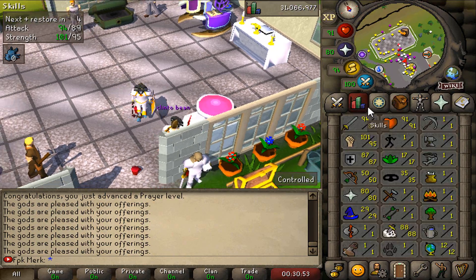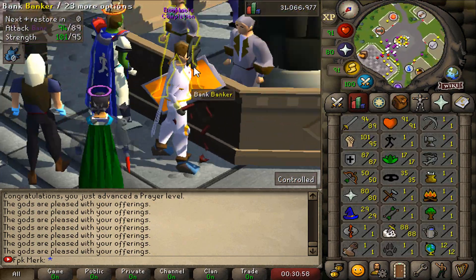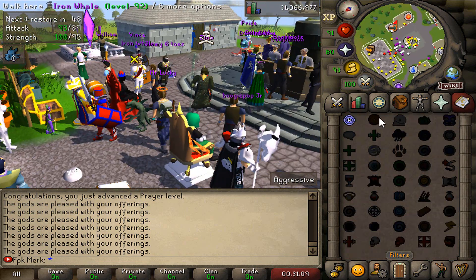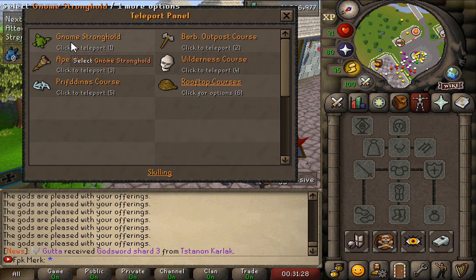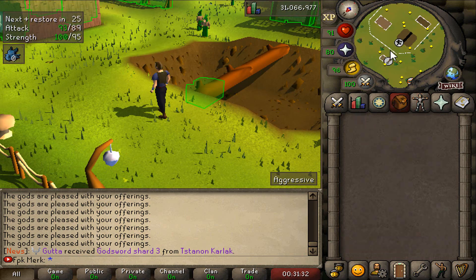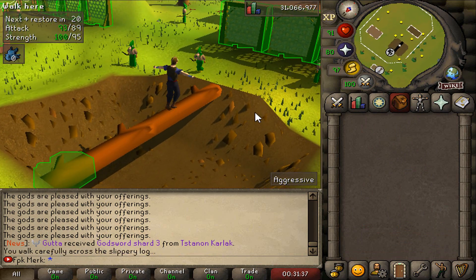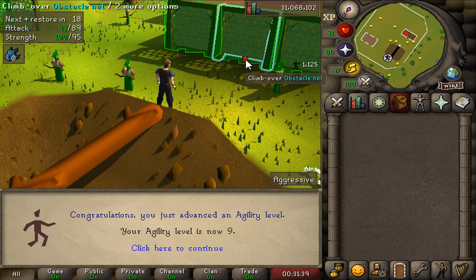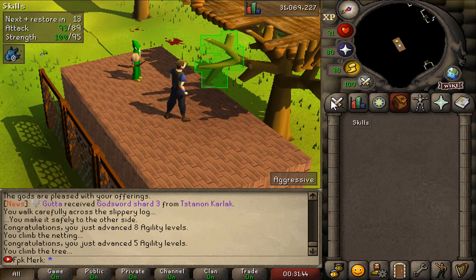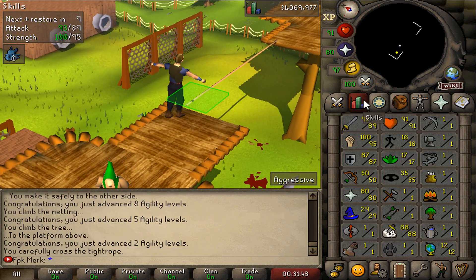We managed to get 80 prayer — that's what I wanted, absolutely amazing! Now we'll go train some agility. The first place we'll go is the Gnome Stronghold. The goal is to get at least 70 or 80 agility because that will really help out on the slayer grind. We are already getting a lot of XP — 16 agility already!